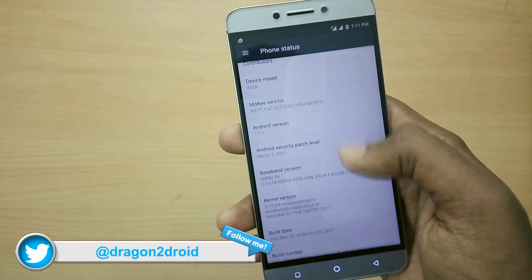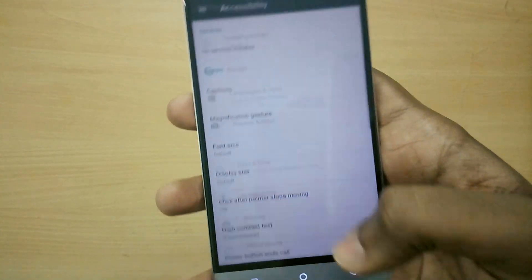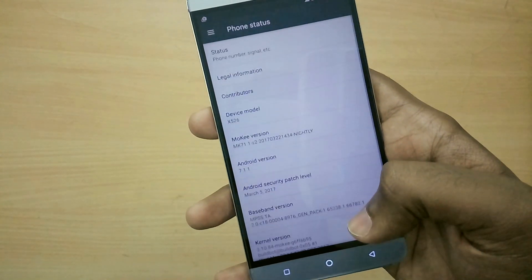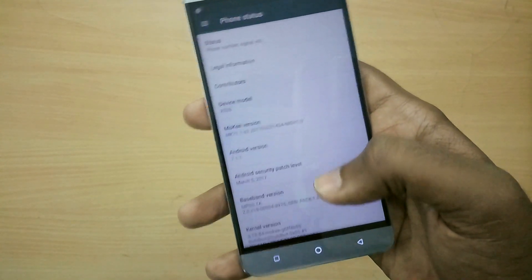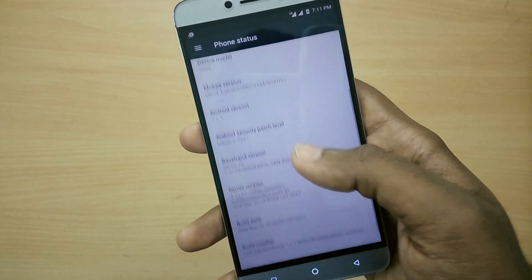First of all, for this fix to work we need to change SELinux from enforcing to permissive. As you can see, right now I'm using the Mookie ROM on my Le 2 and the SELinux status right now is enforcing.